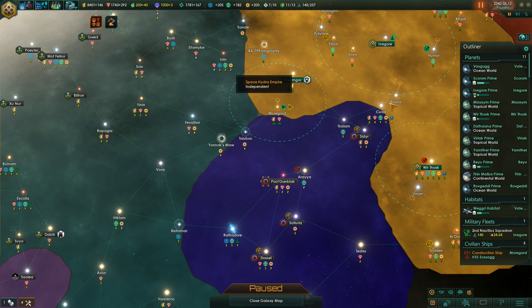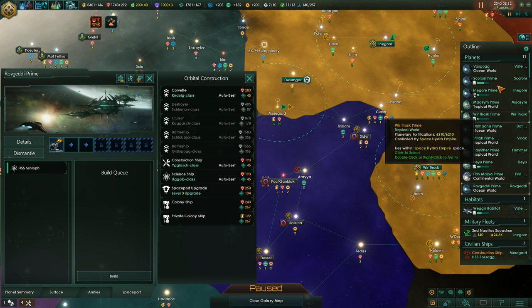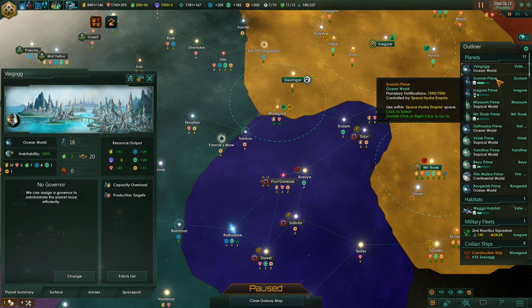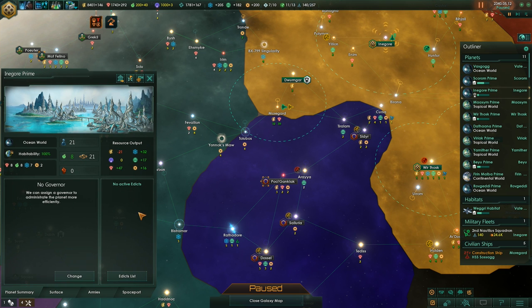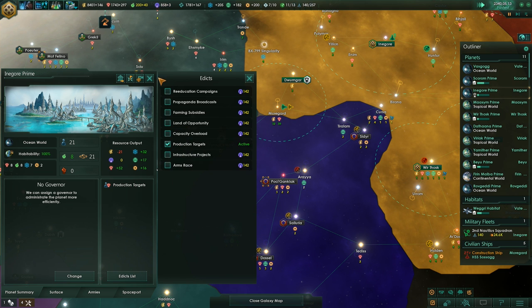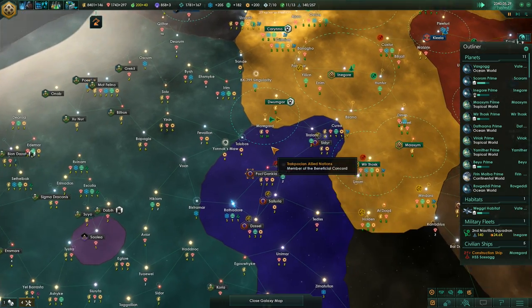Also, we are capped on influence. Let's have a look — we can get more minerals. Let's check our planets real quick. Which one is generating the most minerals and doesn't have any edict active? This would be the one — that's going to be production targets. Looking good, almost 300 minerals per month.